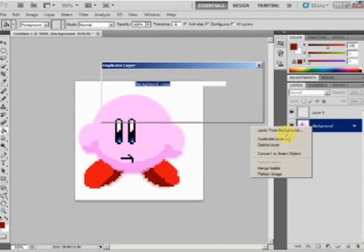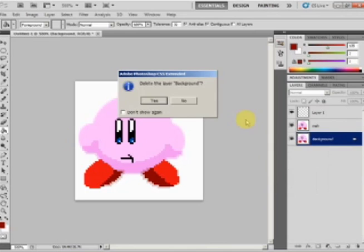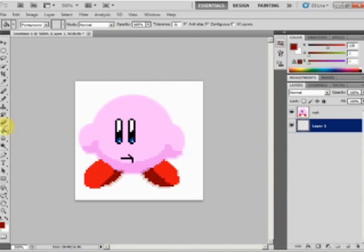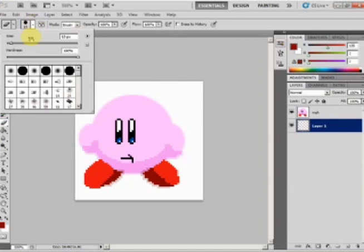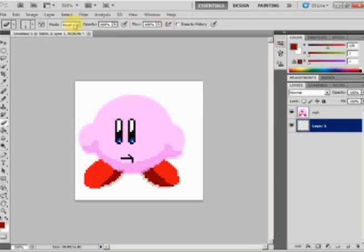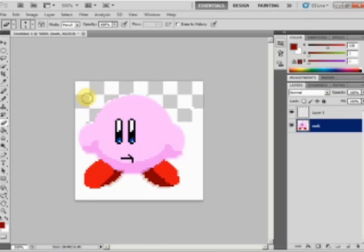And then finally, what I'm going to do is take my bottom background layer and copy it, then delete the original - because you want it to be hella transparent on the end of it. Finally, erase it all around. Make sure you get all of the white areas and make sure it doesn't look like it's cutting some of his areas off. Essentially, we're just trimming Kirby right now - he's got to get groomed.